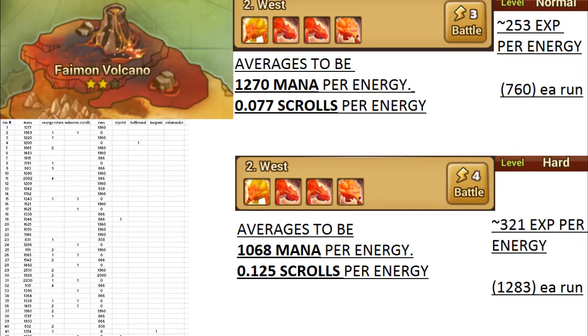Normal runs overall will give more mana per energy due to the higher energy return and only costing 3 energy per run. Hard runs give on average 200 less mana per energy but more unknown scrolls and more exp for each of your minions.